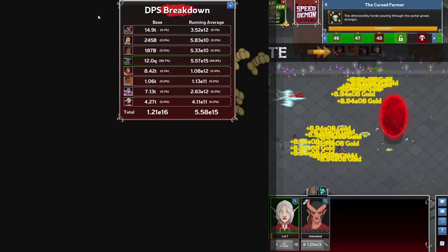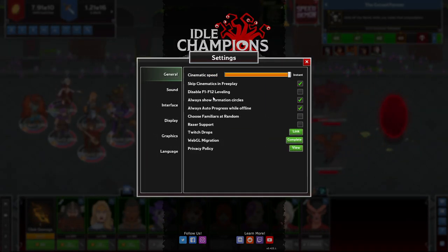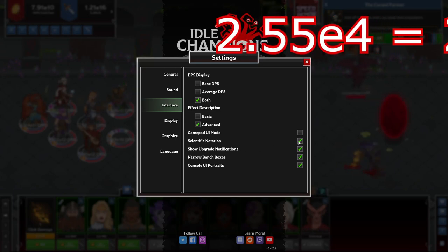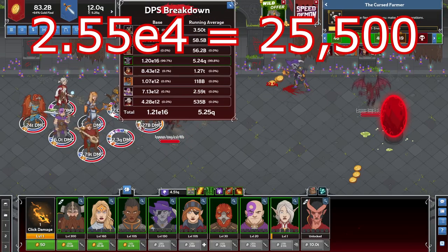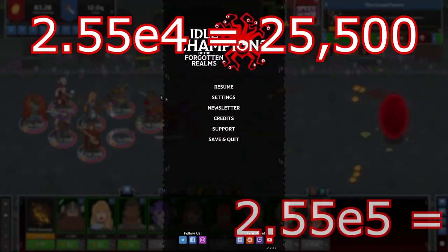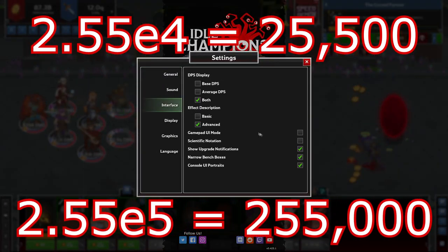I personally recommend turning on Scientific Notation for your damage numbers, as the numbers get astronomically high. It's far quicker to understand your damage output with this on. The E number just means how many times you move over the decimal. So if your damage is 2.55E4, that's 25,500. If it's 2.55E5, that would be 255,000. The bigger the number, the better.